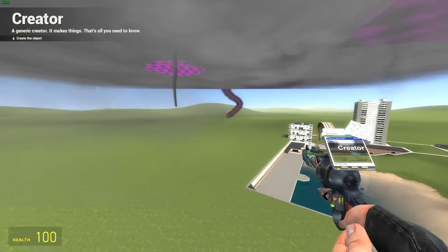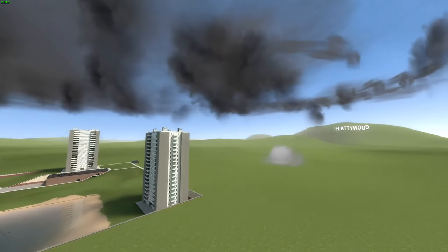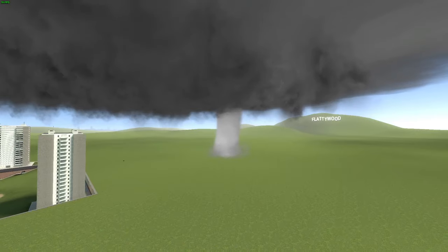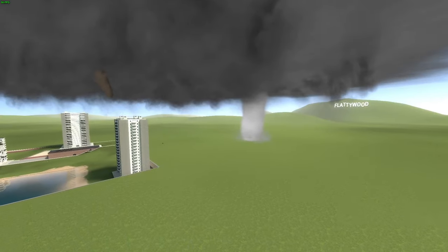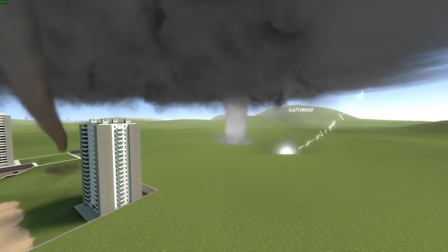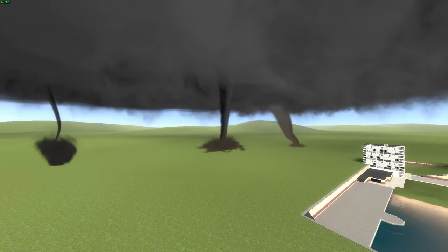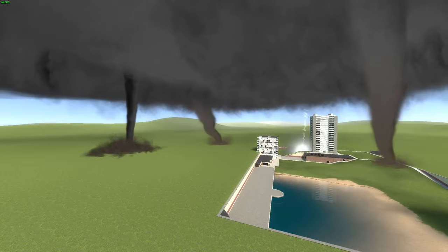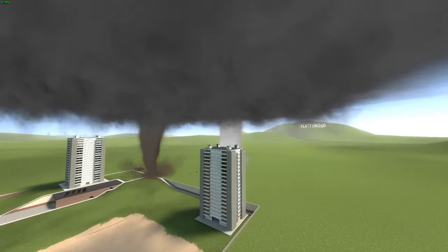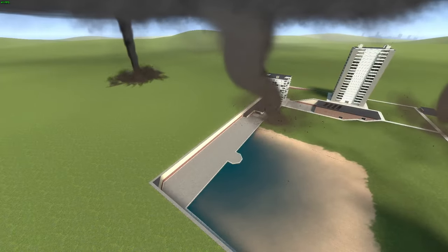Let's do it one more time — let's do five this time. We got the waterspout EF0, or more like the steam tornado — let's call it the steam tornado because it's white, pretty much made out of steam. We got that F0, an EF0 that looks like an F1, and some others. That tornado is moving pretty quickly. My favorite would probably be the steam tornado — that would be a pretty cool one.